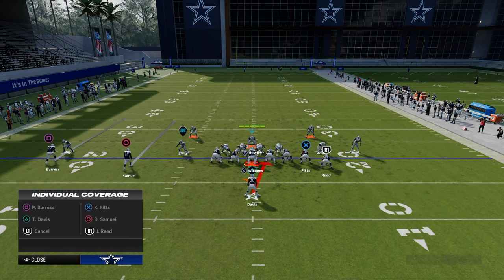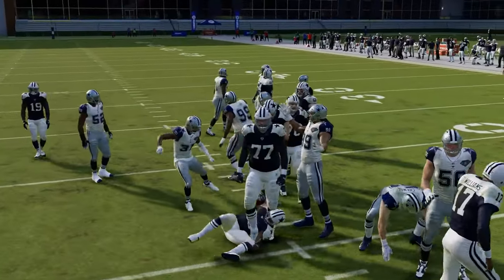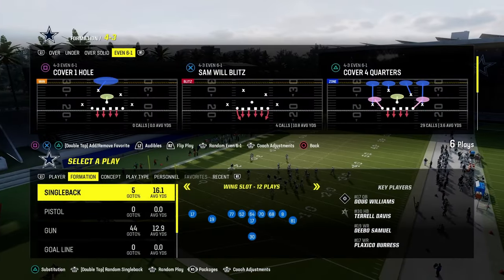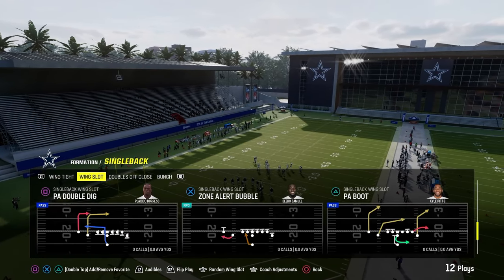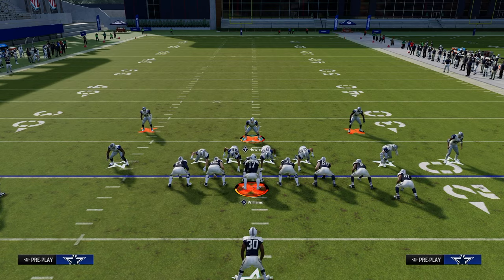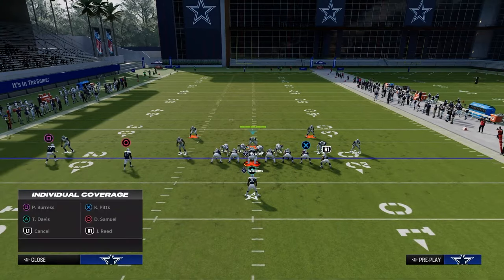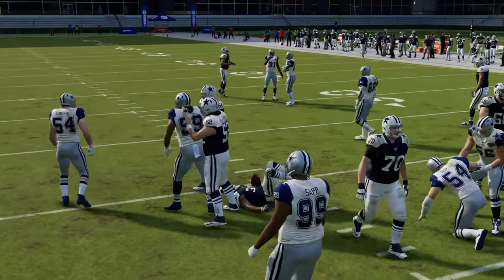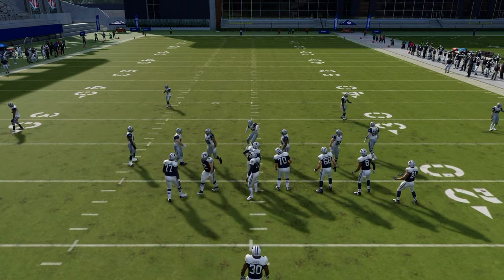If they run something like a dive, they're crazy because the dive is super not open against this front. Now let's talk about single back wing slot and the zone alert bubble — same exact setup: show blitz, pinch D-line, spread linebackers, shade out, shade underneath, pass commit. Man your user up to the running back — you could also put him in a deep blue. Either put him in a deep blue or man him up to the running back, loop around, and you're able to stop the run. This is really the best way to stop the Colts single back wing slot style runs.